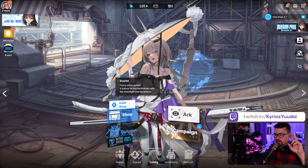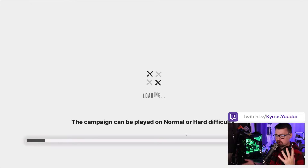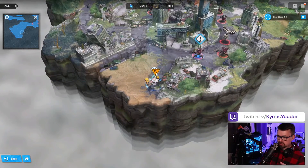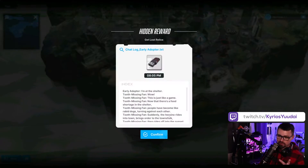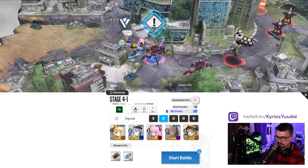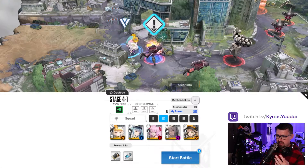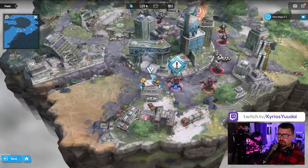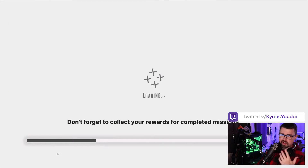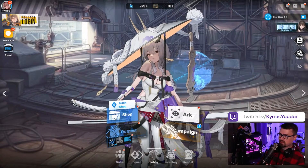That brings us into our second and third tip. If we go to the campaign — you'll see all these enemies have a recommended power; this one's 4780, which is actually pretty high for stage four. You get a lot of resources from this. The one mistake I made really early on was I got Scarlet and a lot of other good units and I just straight leveled Scarlet, and that really didn't help me out.